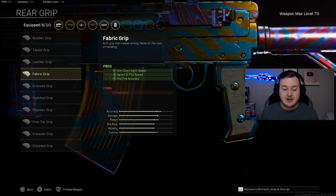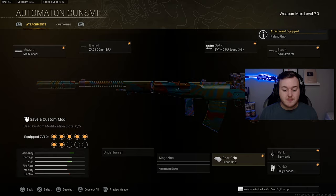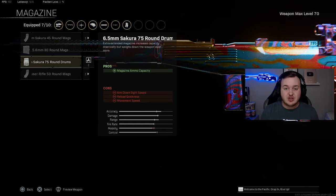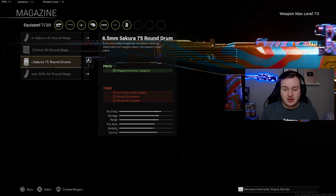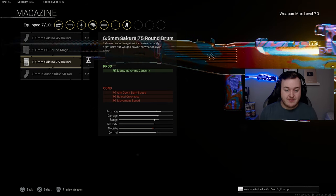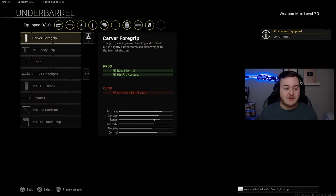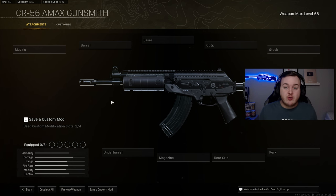The rear grip is the Fabric Grip for aim down sight speed, sprint-to-fire speed, and hip fire accuracy — helping us be more aggressive. For the magazine, we're adding the 75 Round Mag, basically turning the Automaton into an LMG-level assault rifle with good mobility. Ammunition is Lengthened for bullet velocity. Finally, the M1941 Hand Stop Grip adds recoil control and accuracy, making this weapon a pure laser beam.